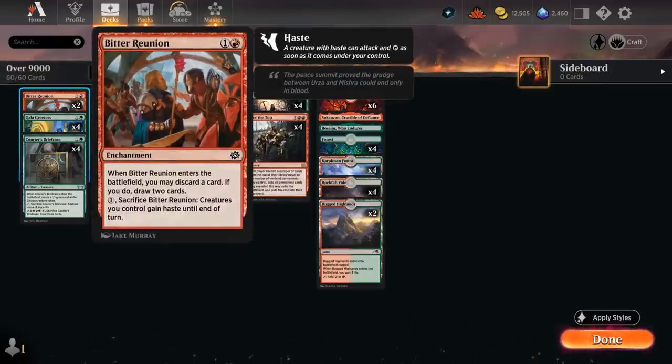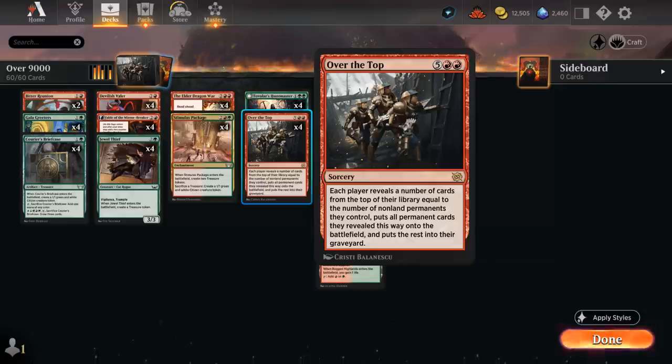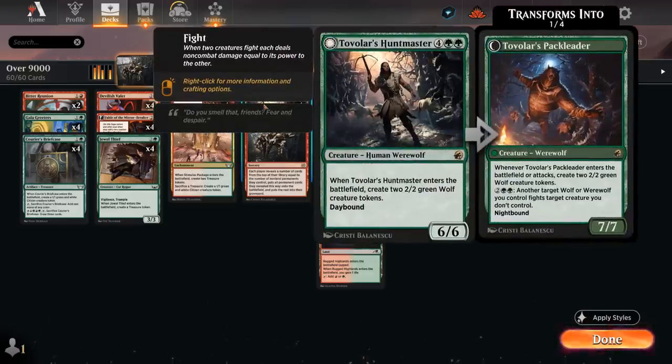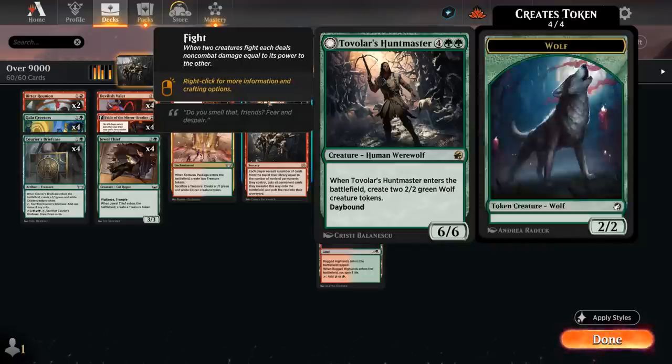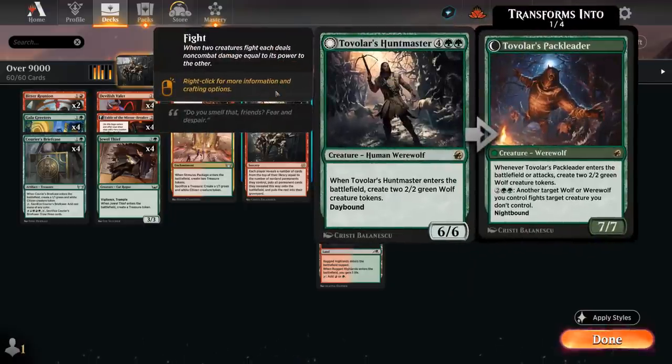For one mana we can sacrifice Reunion, and then creatures we control gain haste until end of turn. So if we find Reunion off Over the Top, or if we already had one in play, we'll often have mana left to sacrifice it, give the team haste, and then kill the opponent. Tovelar's Huntmaster is another great curve-topper to ramp into with our various treasure tokens. When it enters we'll make a pair of 2/2 wolf tokens, which fully enables Gala Greeters, increases our permanent count for Over the Top, and if it switches to Nighttime with the Pack Leader going, that's a ton of fun as well.